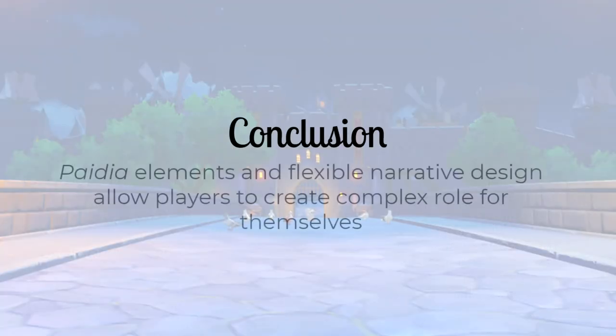Overall, the unique paidia elements along with the flexible narrative design allow players to create a complex role for themselves. They are no longer a mere person separated from their sibling — they are a traveler, a knight, and a hero to all. The creation of such a broad role eases the player into feeling that whatever actions they take will make themselves a better adventurer. In the event that players hit a level cap while trying to advance in the main story, they're able to take on another aspect of their role in order to train themselves. Grinding for resources doesn't feel as tedious as it does in other gacha games. By using these two tools, the game is able to manipulate the player's role in order to engage them with various aspects of the world, thus helping to eliminate the invisible paywall.